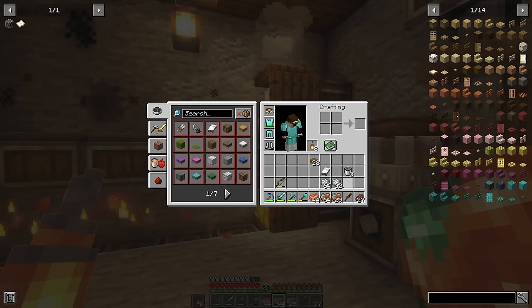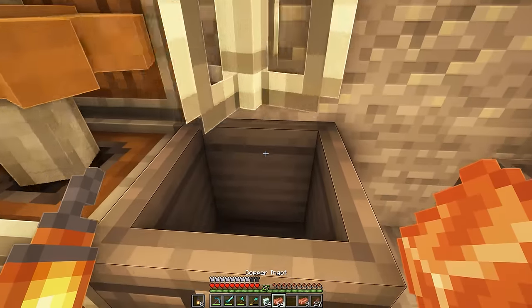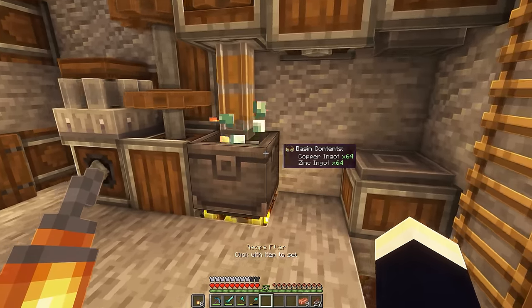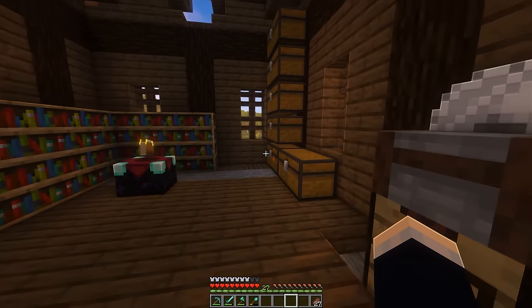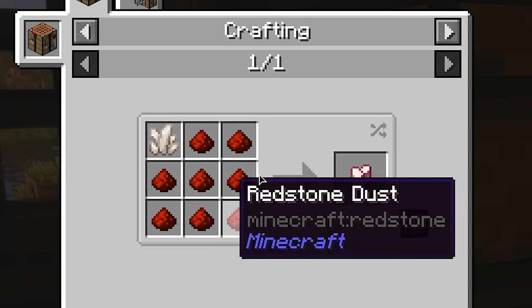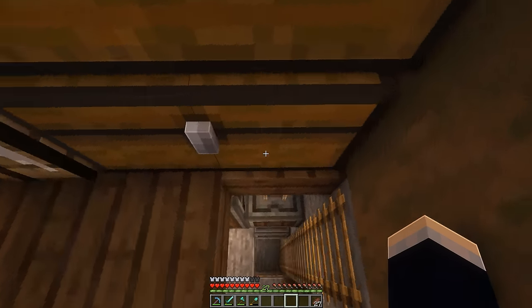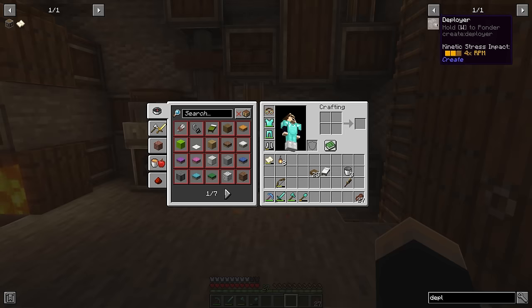I'm back home with more zinc than copper, but let's get all of this stuff smelted. Let's chuck our copper and zinc inside our mixer, give it some juice, and now our mixer is going. While our brass is processing, I'm going to need to go back to the nether because we need some components that require redstone and nether quartz. So I'm going to go get a whole bunch of those, and when you see me again we'll hopefully have everything we need.